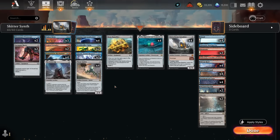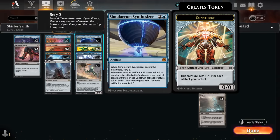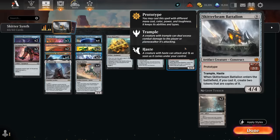Hello and welcome to another Standard Games video. Today we're taking a look at a blue-red artifact deck built around the synergy of Simulacrum Synthesizer alongside Skitterbeam Battalion.